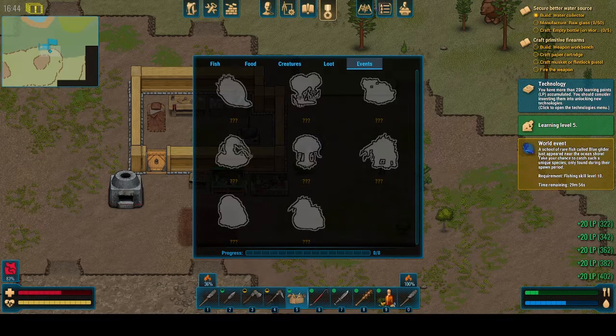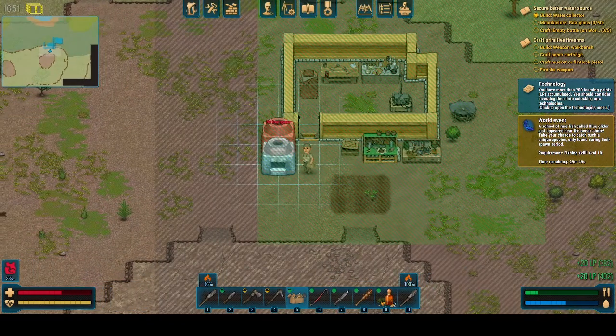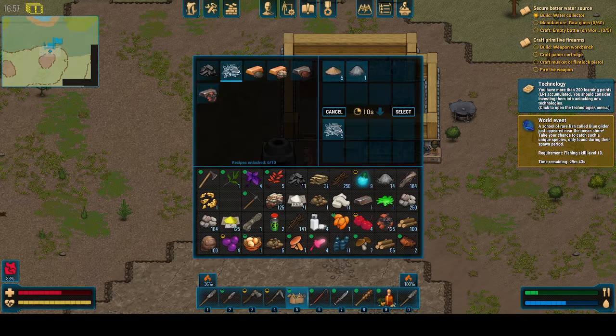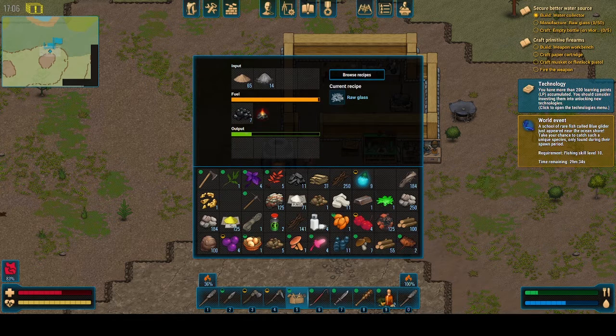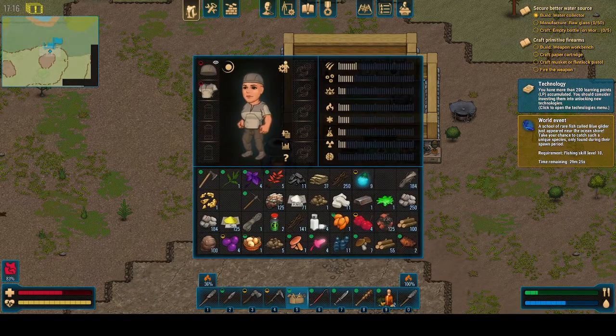So these are the different things we've already gotten, and now we have a lot more learning points. But how exactly are we supposed to make glass? Let's look at our recipes. Oh — ash! Okay, so we also need ash, and we have plenty of that. So here we go, perfect. I obviously did not realize what I was supposed to be doing there. And it looks like we actually have to keep getting new water bulbs — we're going to have to get new ones.